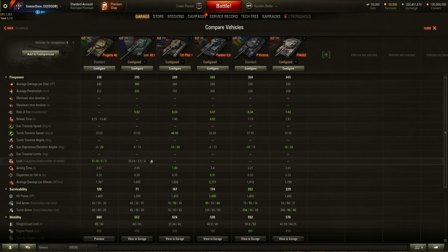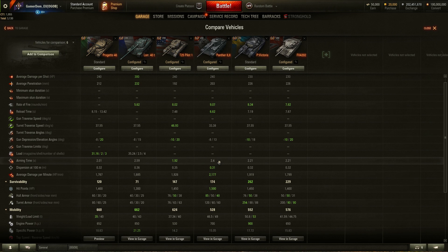So it's 31.16 seconds for three shells versus 35.24 for four. The one area where the Italian does win out is inter-shell reload — each individual shell reloads half a second quicker: two seconds as opposed to 2.5 on the Lorraine. It certainly seems like the Lorraine wins on raw gun power, but aim time tells a different story. The Progetto's accuracy and aim time are way better: 2.01 aim time versus 2.59 for the Lorraine, and 0.32 dispersion versus 0.36. In fact the Progetto ranks second highest across the board on aim time — behind the Pilot — and second on dispersion behind the Panther 88.